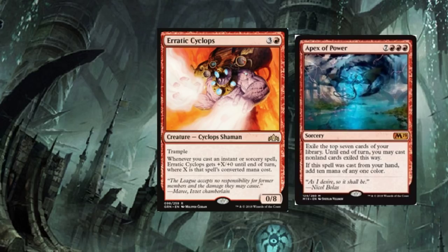Once you cast Apex of Power you now have a 10/8 on the board. But you can make this thing a 28/8 — you add ten mana of any one color, spend that on the top seven exiled cards, and if you're casting instant or sorcery spells from those, it has potential to be a 10/8 or even a 28/8. This thing is going to find a lot of homes in a lot of fun decks. I can't wait to see what you guys come up with.